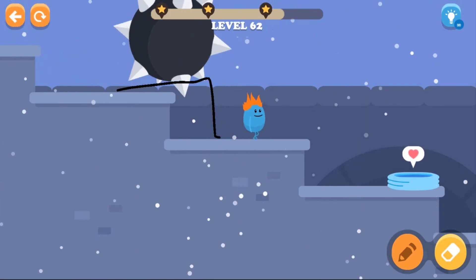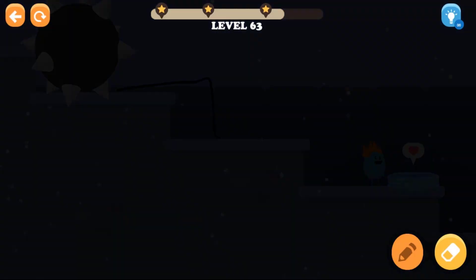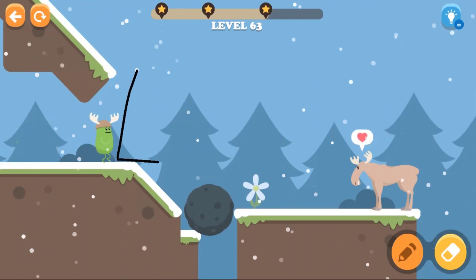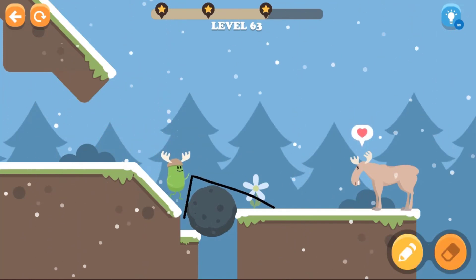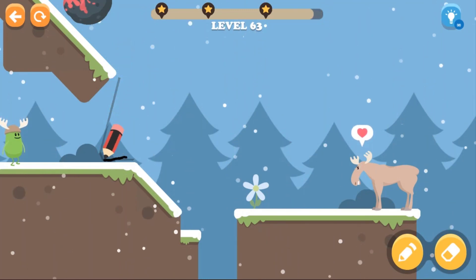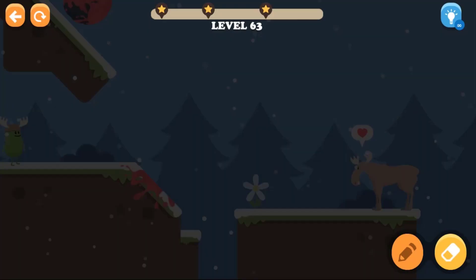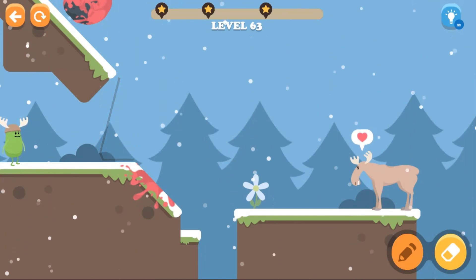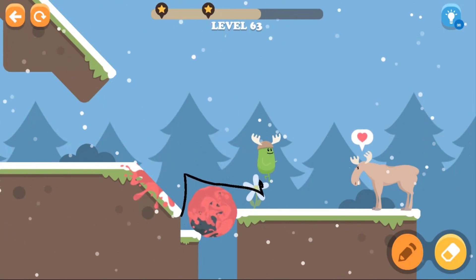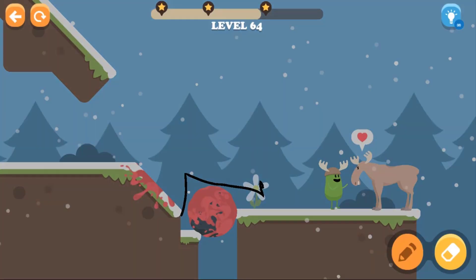We're on to level 62 now. Let's draw this line over there. We have to erase this line. We cannot touch that ball over there, so we have to draw the line really good. Here we go — yes, we got it! Level 63, we just completed level 63. So we need to draw a square over here. Yes!